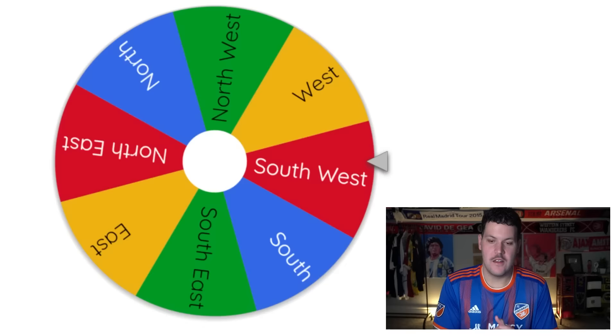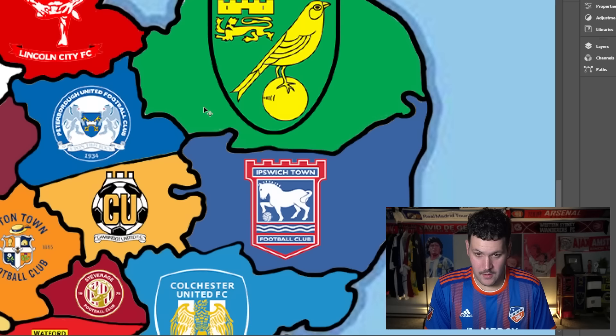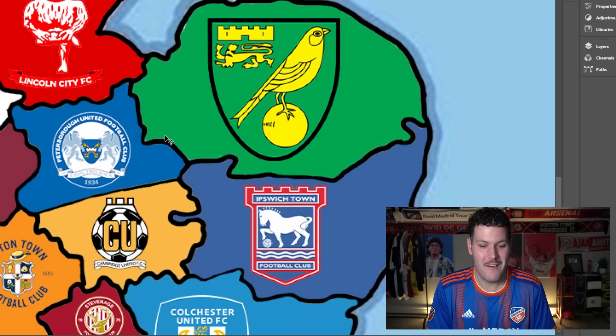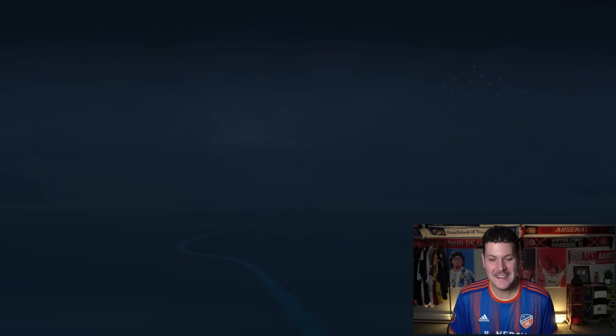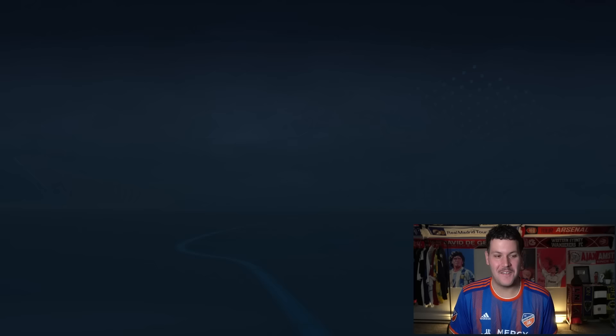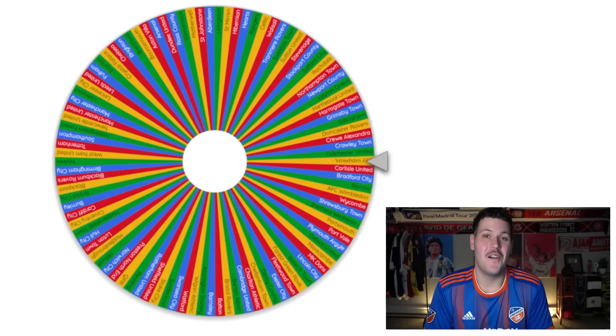Norwich City are up next, occupying a massive chunk of land. They head southwest toward Peterborough United. It's a one-all draw in the first leg, forcing a second leg at Carrow Road. Norwich win 3-1. Clark Harris heads to Norwich but won't be displacing Teemu Pukki. Norwich are looking very green on the map already.